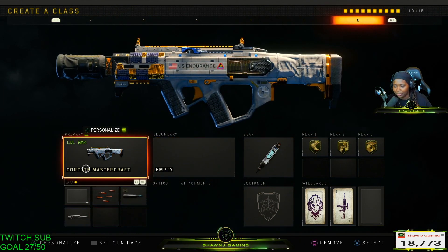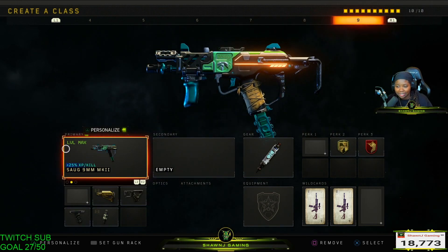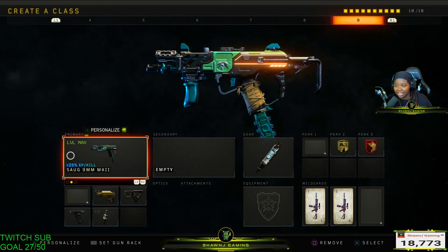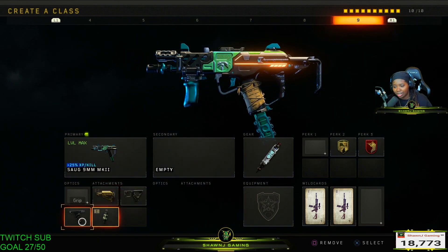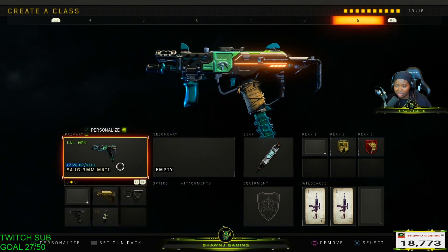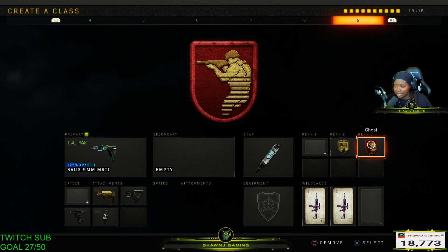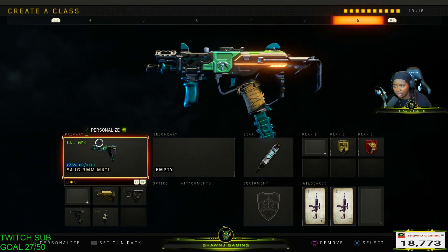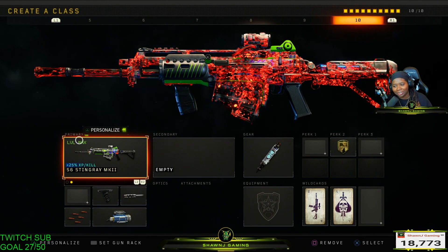I didn't used to like the SOG but I found a new love for it — it's a pretty accurate gun with a great time to kill. I like to run Stock, Quick Draw, Grip, and Fast Mags. People may wonder why I don't run Stock 2 — there's really just no point. Stem Shot, Dexterity, and Ghost are my perks, and I'll run it with the iron sights as well.